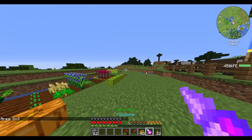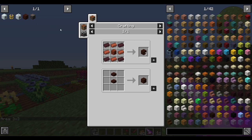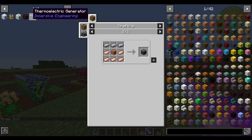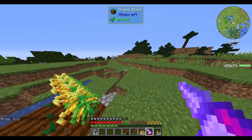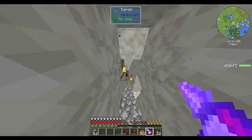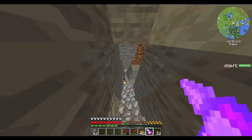Now let's go to the nether, because I want to make thermoelectrics, which requires steel, which requires blast brick, which requires magma blocks. And that's easy to get in the nether — or at least should hopefully be easy.